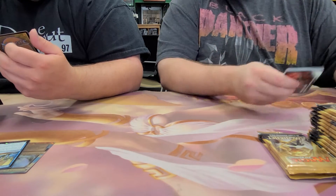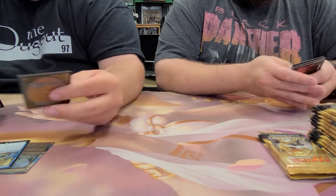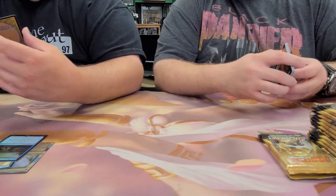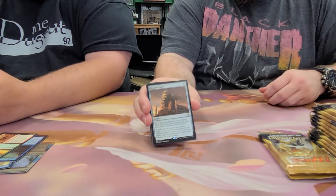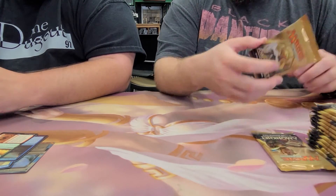Starting off with the foils — a little rare, New Perspectives. Don't know what that's really worth. And Oracle's Vault — we got another one, still the regular rare for the pack, and then Oracle's Vault again. And two invocations.